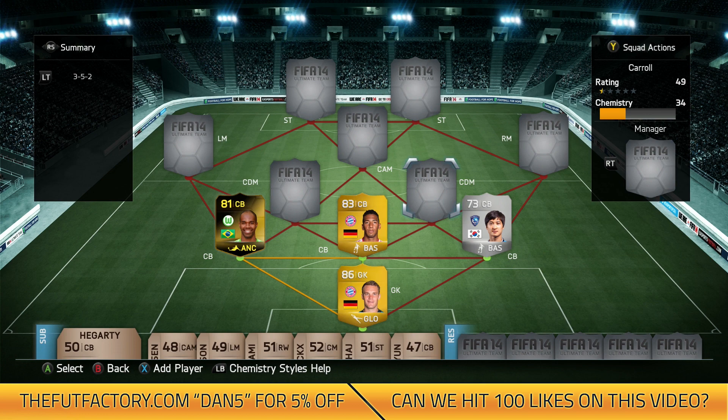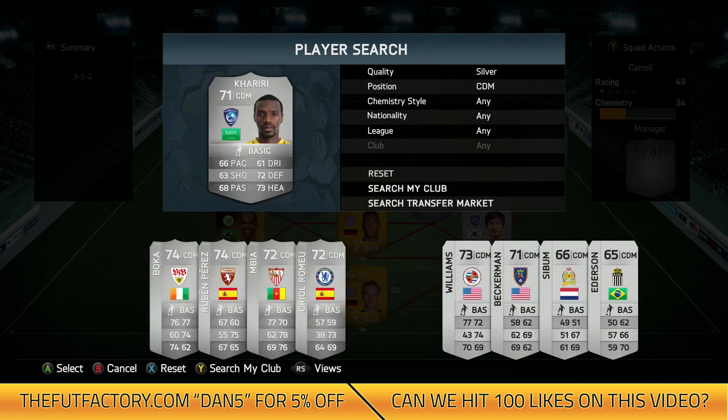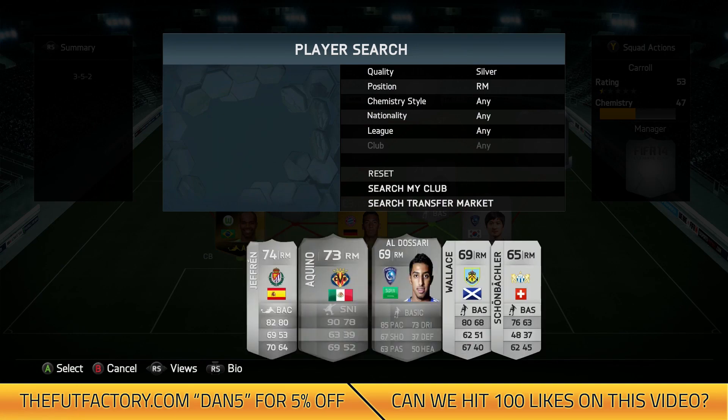Moving into the midfield — we've got two CDMs, a CAM and two wingers. It works so well for the 3-5-2 formation. In a CDM position we've got Kariri, 71 rated, a silver player with 66 pace, 71 heading and 72 defending. He costs 8k and is definitely worth it. He's got great passing with 5-star weak foot, so you can shoot and pass with either foot. He's always in the right place at the right time and is quite a strong tackler.